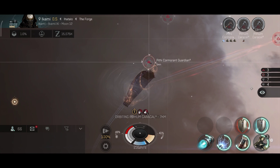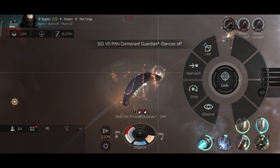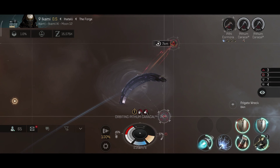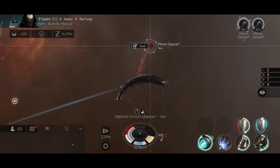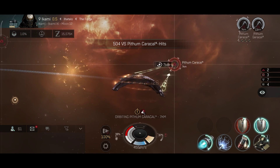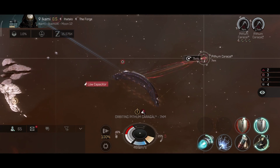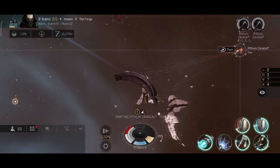This ship is rather satisfying to fly and shoot targets with. In the last beta, this ship was very famous for being one of the most overpowered ships in the game — it didn't have a tank but was a very dangerous opponent in PvP. Most people in the last beta were flying this ship because it was so effective and powerful.